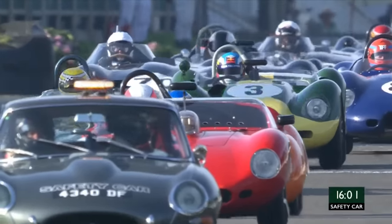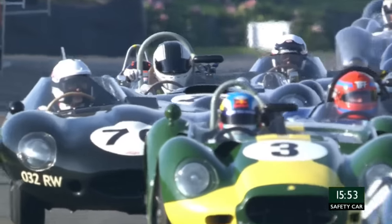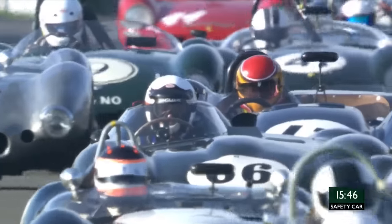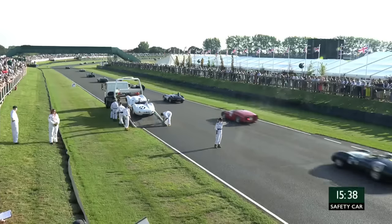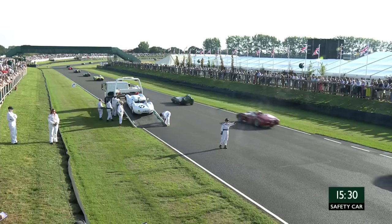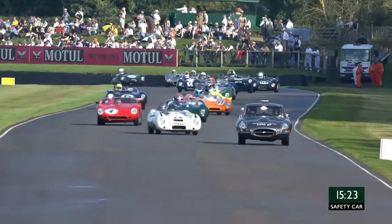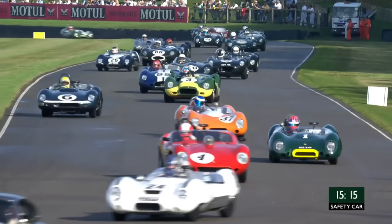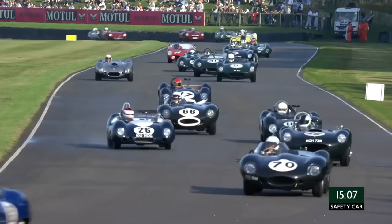The safety car is taking them very slowly, going past the car being picked up. The marshals are making sure they all keep to the right-hand side of the track. It might seem obvious, but if you're looking down making an adjustment in one of these very old cars, before you know it you could be causing another accident. That's why the marshals are there redirecting traffic.